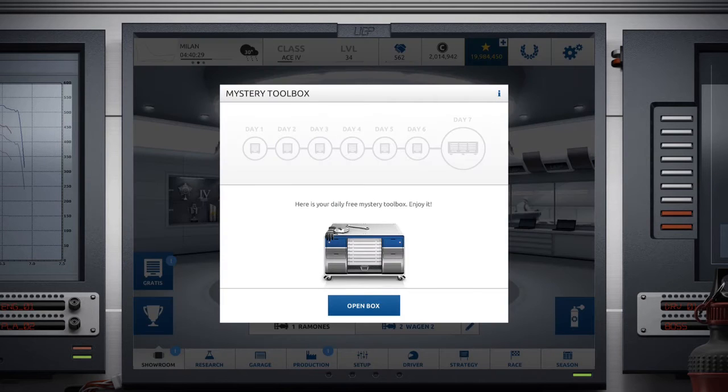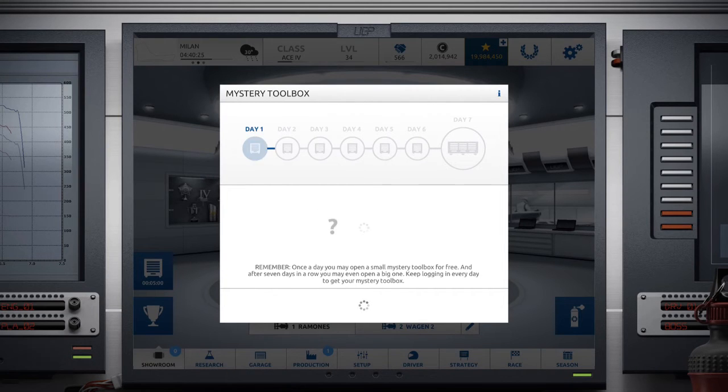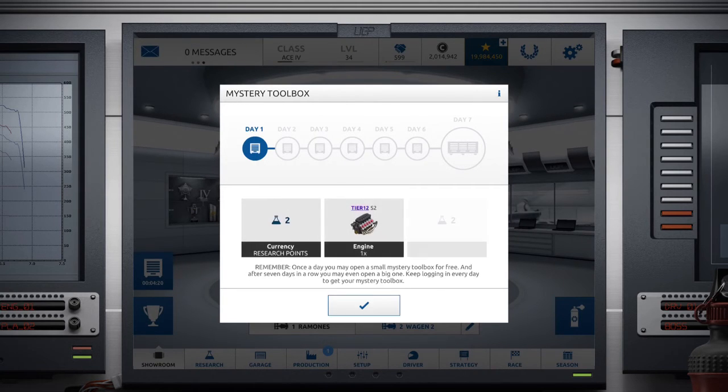First of all, we added the new mystery toolbox into the game. The mystery toolbox is free — you get one every day and what's inside is a secret, but you can expect anything from it, really — from a few thousand stars, a few thousand credits, to free components and so forth. Picking them once a day over a week gets you a bigger box with even more stuff for free.